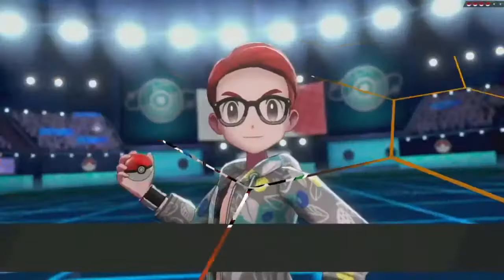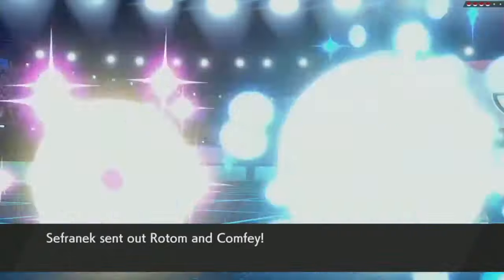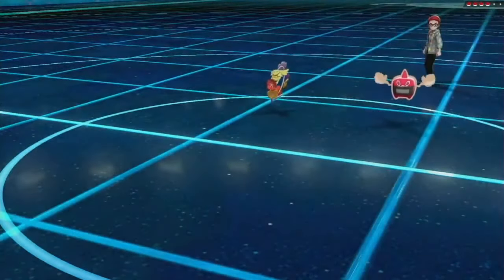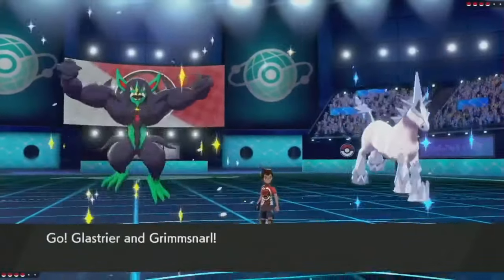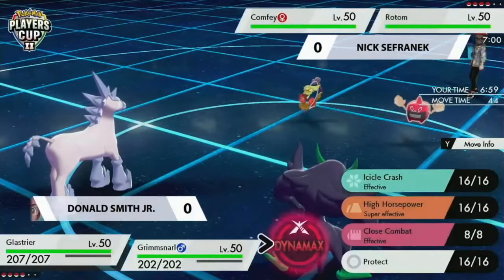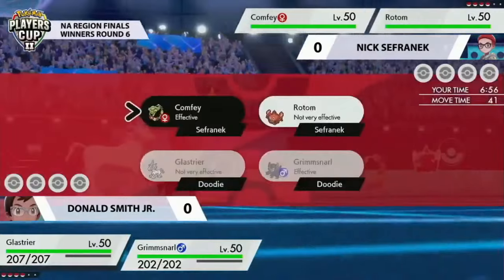Welcome to winners round six. Let's jump into this match between Donald and Nick. On Nick's side of the field, Moltres will be jumping out into the battle, and on Donald's side he's bringing Glastrier and Grimsnarl. Glastrier is on the field once again — really interesting leads here.